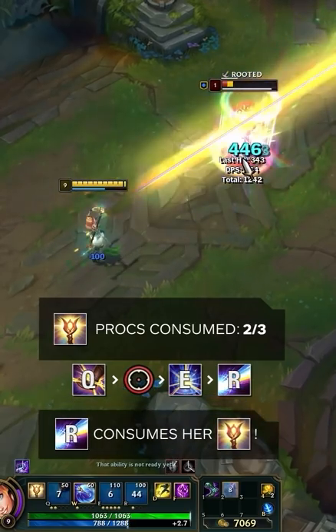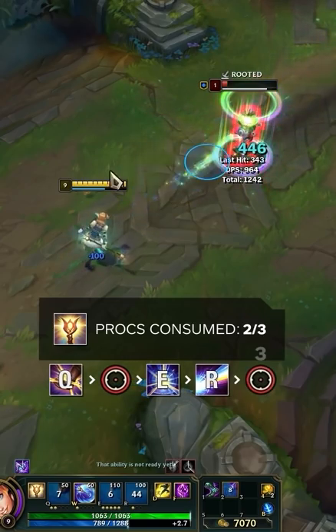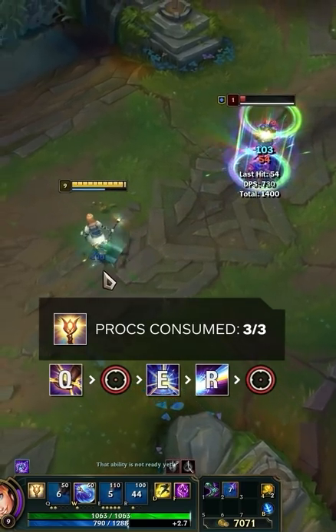This is because Lux's ultimate can proc the passive stack your E gives off. By now, your auto is back off cooldown, allowing you to attack for a third and final passive proc.